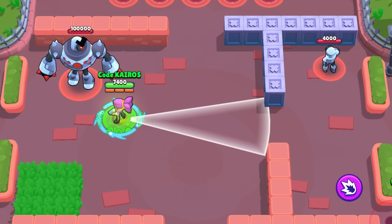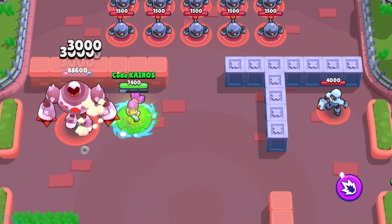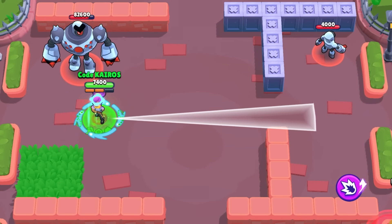For Shelly's mutation, her shotgun fires twice with each attack, which essentially doubles her damage. Keep in mind that this does also impact her clay pigeon gadget, but it doesn't do anything to her super, just her attack.